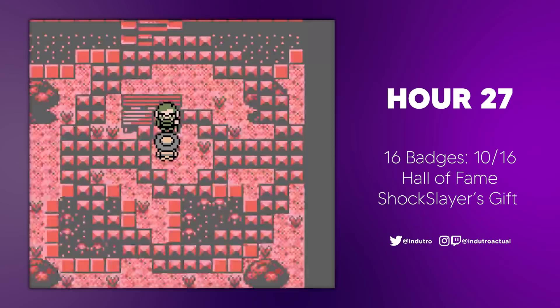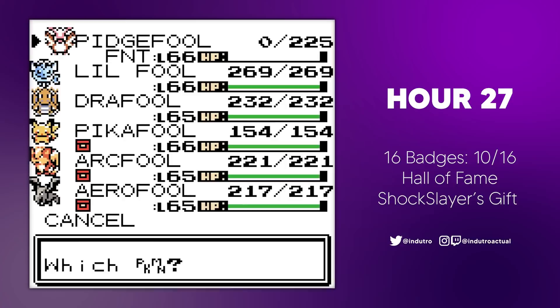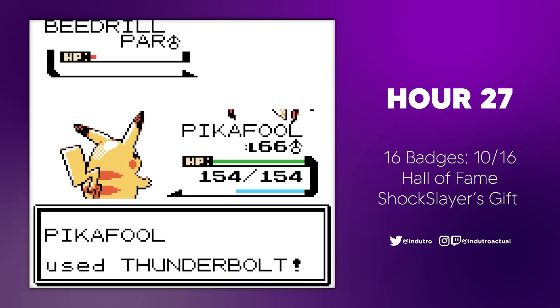The next Elite Four, the Old Man Doom, led with his Noctowl, and I led with Pitchfool again. Pitchfool spammed Wing Attacks, ultimately downing the Noctowl and the following Octillery, despite almost dying. Doom sent out his shiny Omanyte next, and I sacked Pitchfool here. Pikafool then came out and scored an easy win with Thunderbolt, continuing to spam Thunderbolts to end the second Elite Four battle.